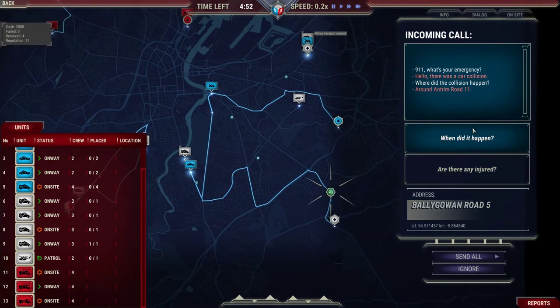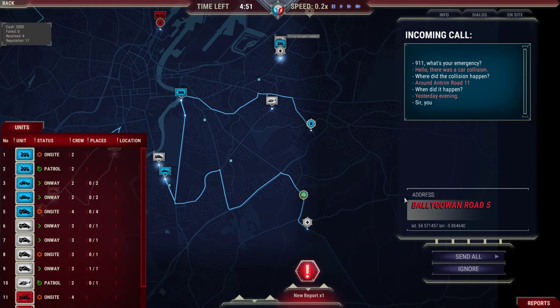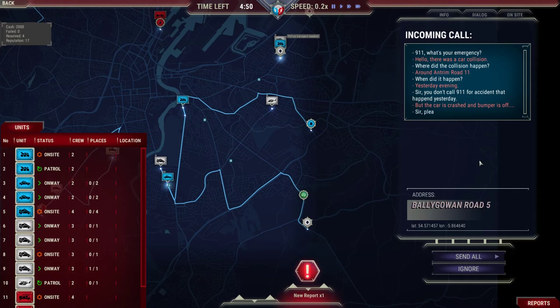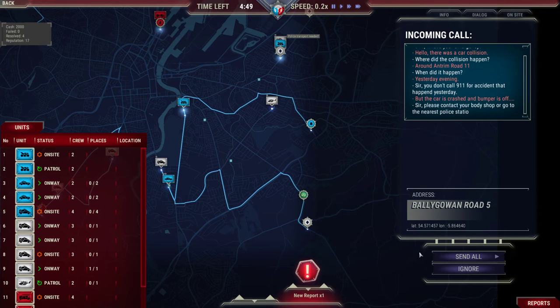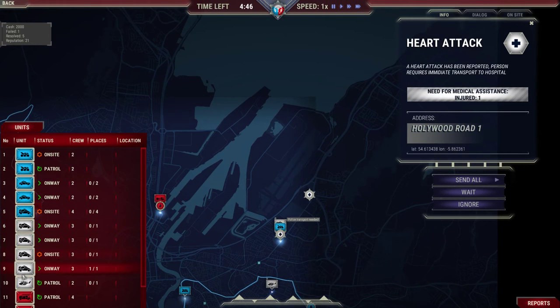Another car collision call — when did it happen? Yesterday, maybe. Sir, you don't call 9-1-1 for a car accident that happened yesterday. But the car's crashed and the bumper's off. Sir, please contact your body shop or go to the nearest police station. Hang up — don't need to hear that speech again.